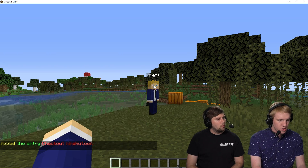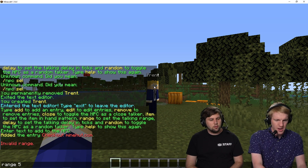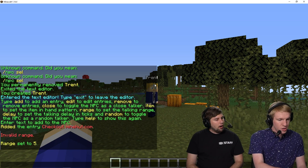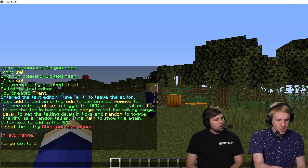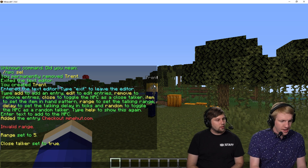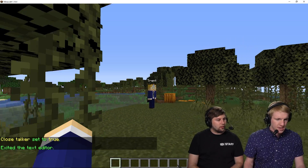The next thing we want to do is set the range — let's do five. That's pretty big actually if you think about the radius, and then we want to do close because we want him to be a close talker. So he'll talk when we get close to him. Now we should just be able to exit out of this by doing NPC text — exited text editor.